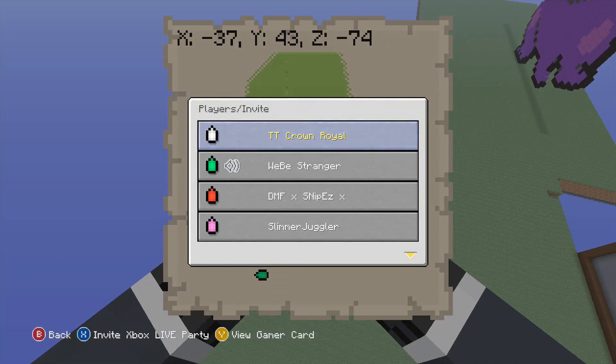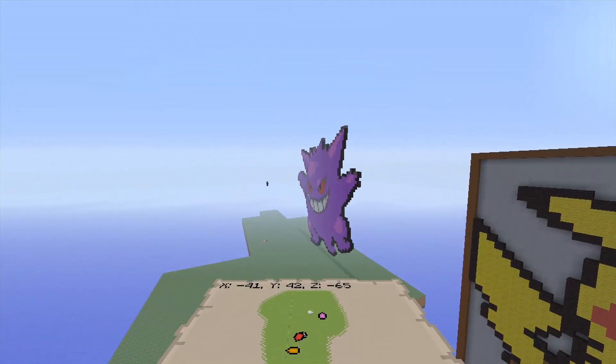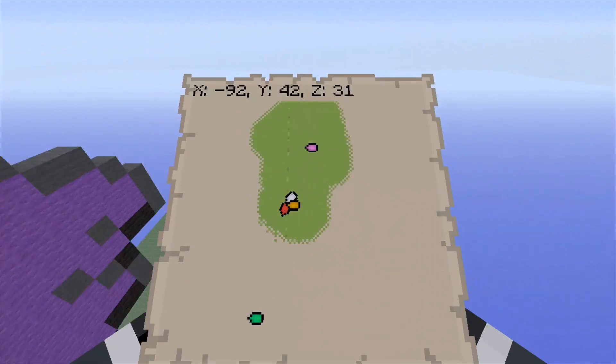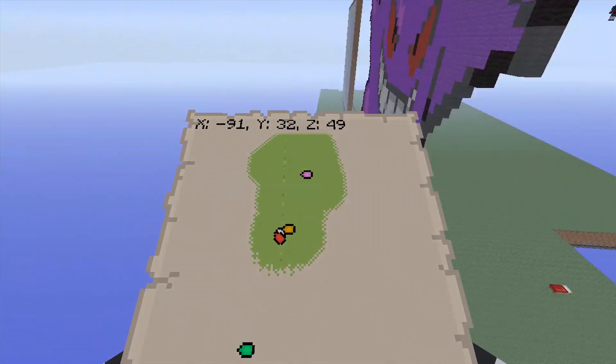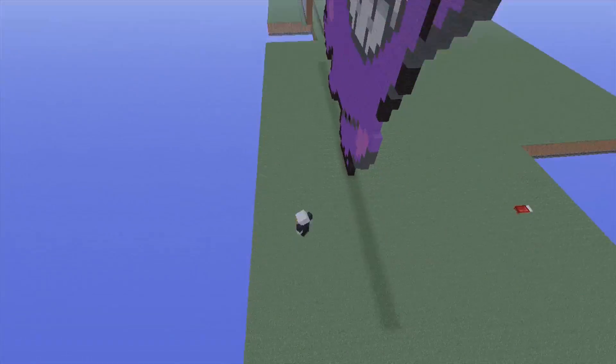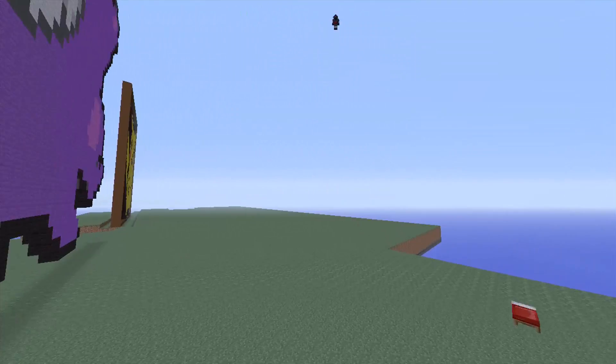Somewhere on the map my friend WB Strangers is also working with them. Crown's following me - hey what's up Crown! You guys might notice I don't have his name on here, that's just because I have my HUD turned off.